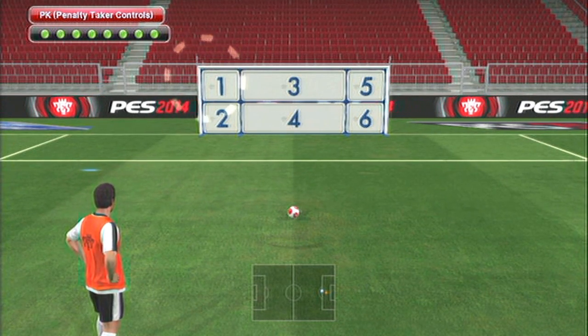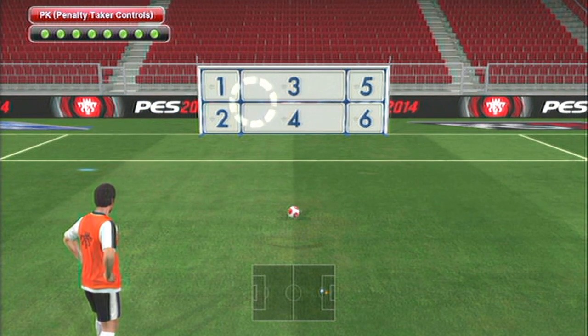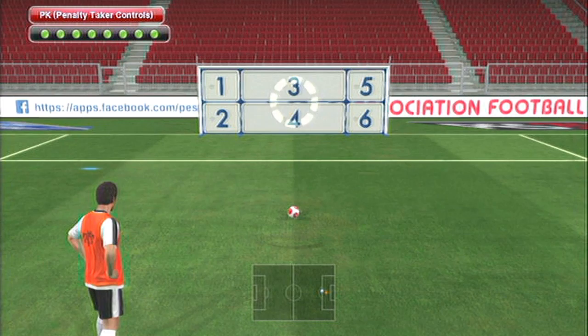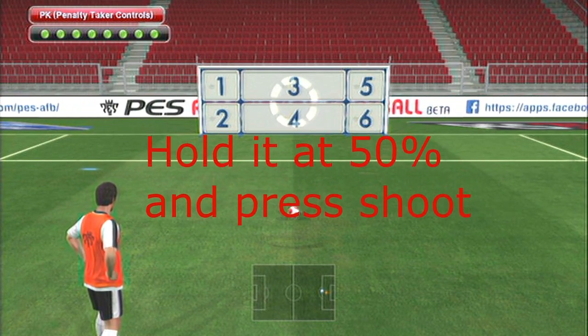It's not like FIFA where the longer you hold it the more it slides across and eventually goes off target. All you do is hold where you want to actually place the penalty. So if you want to only place it 50% to the left, all you do is nudge the left analog stick 50% to the left.